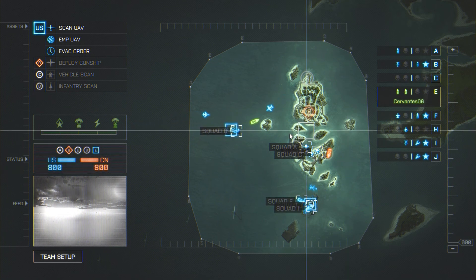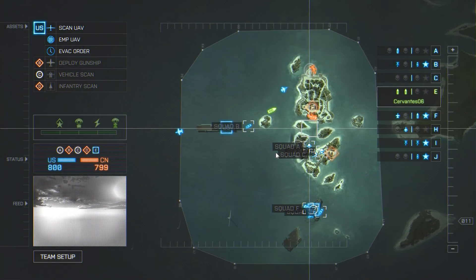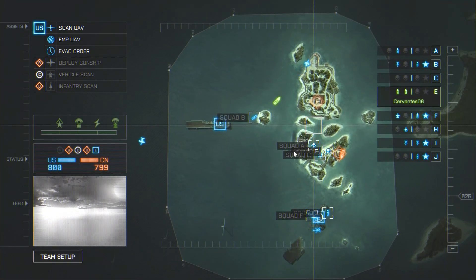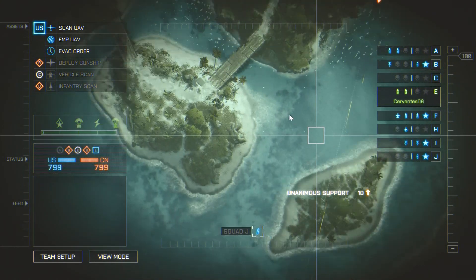A little tip before we start: if you put an XP boost on, you'll get the points but the time will not go down, so it's a nice little way to get extra points. Using the scroll wheel on your mouse, you can zoom right in on the action and you can see everything pretty clearly.